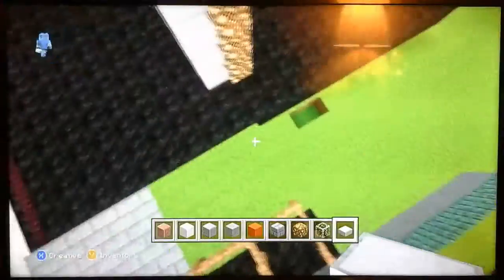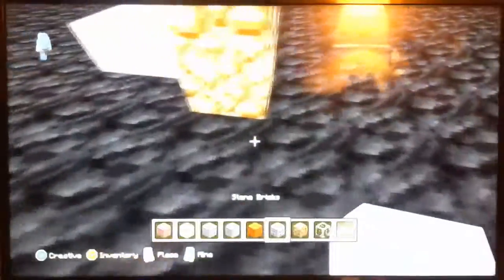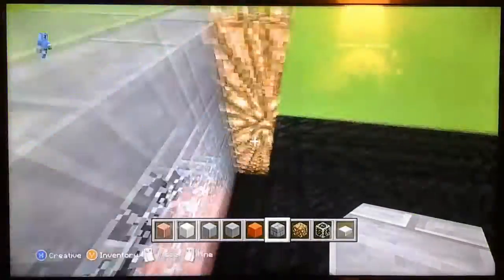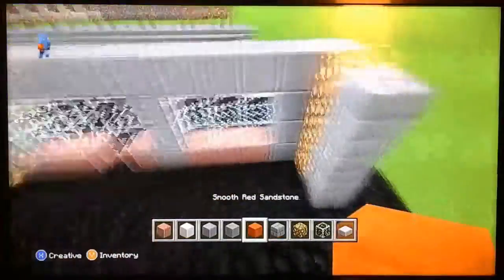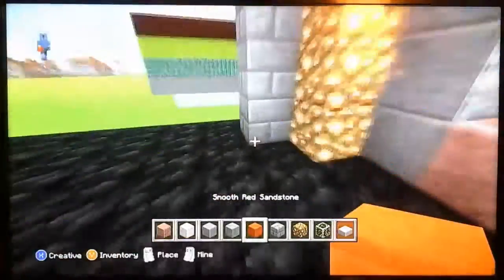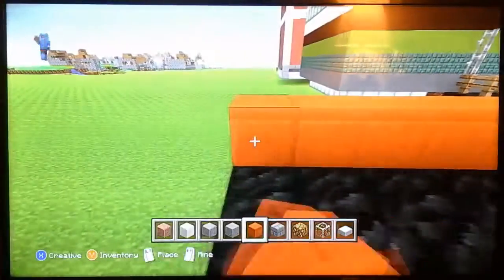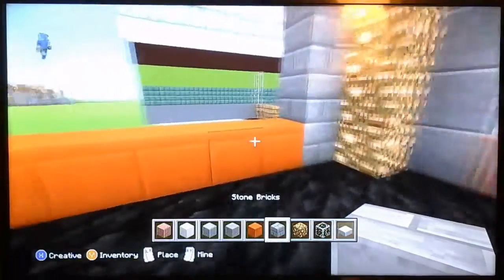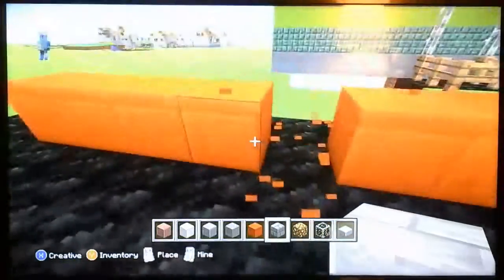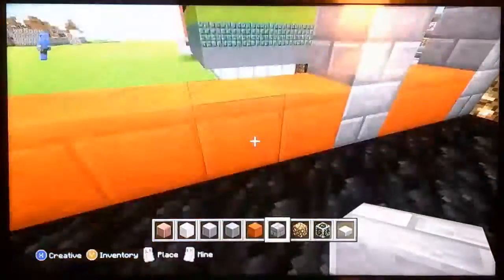After you got that taken care of, you want to grab your stone bricks and go up. For this one, you're just going to do this, and that's it. Here are going to be some other windows — splitting up four windows. Grab your stone bricks right here, like so. Go up.